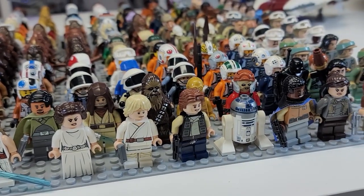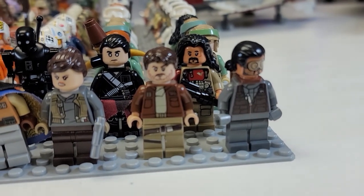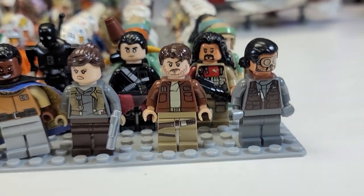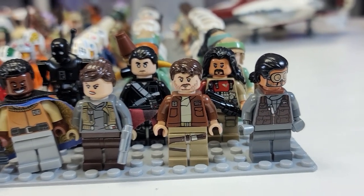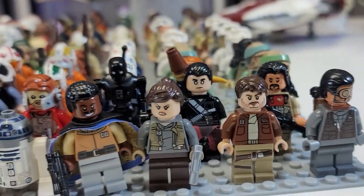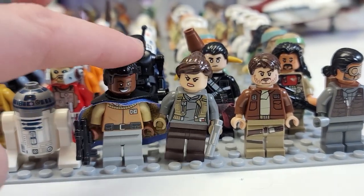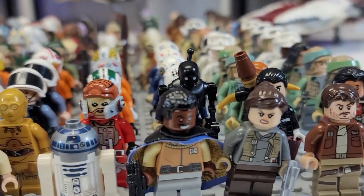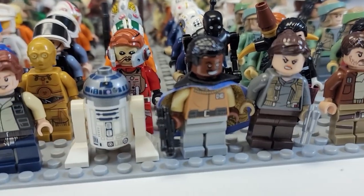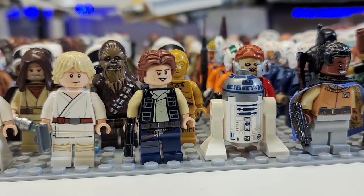Here are our Rogue One boys. We have Bodhi Rook, we have Baze Malbus, we have Cassian — I am excited to see that show, it should have some great sets. We have Chirrut Imwe, we have Jyn Erso, we have Lando right there. We have K2SO, and we have Nien Nunb who flew with Lando Calrissian.